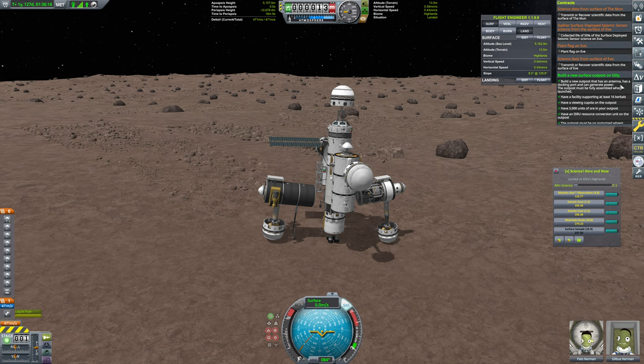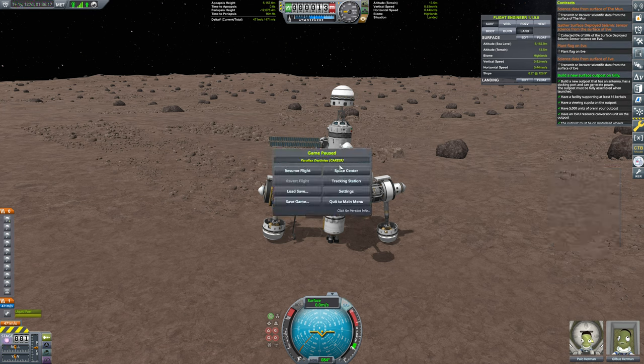We could actually go do the moon one right now while I'm thinking about it. Let's hop over — I should have gone to the tracking station, but we'll go to the space center. We'll need to head over to our moon lab, our moon colony, and we'll just do a quick transmission from there. That'll complete that contract.